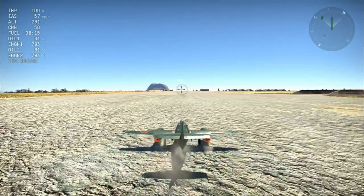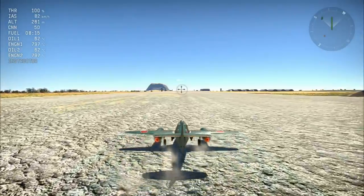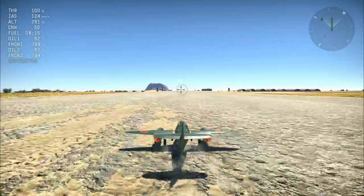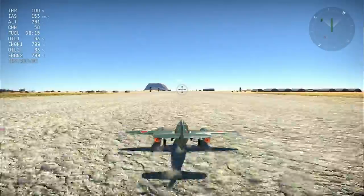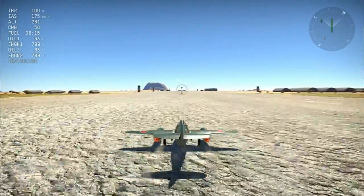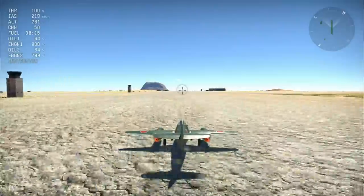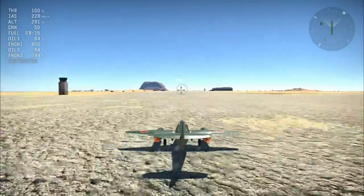Maybe you don't want to use these takeoff rockets to take off - maybe you want to use them in a more offensive and defensive role while you're in the air. Unfortunately, with the Kicker, you're not really allowed to do that. The reason is because the rockets get in the way of the gear legs actually coming up. So if you don't use the rockets on takeoff, the gear legs can't close, and you'd have to use the rockets even in the air to be able to close your gear legs.